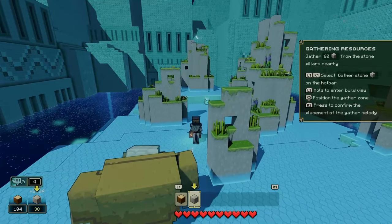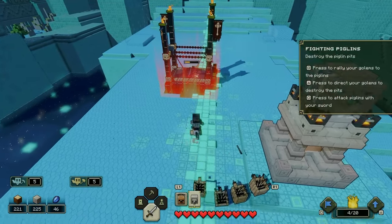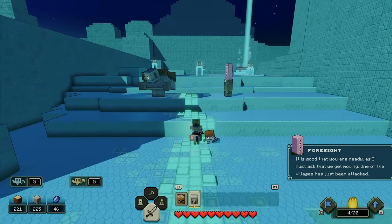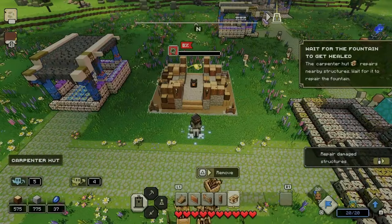Immediately, this throws us into the tutorial, where we learn how to order allays to mine resources for you, and to create troops to attack things for you — which is essentially 90% of the game. Upon completing this, we earn our first trophy of the 41 needed to 100% this game: Complete the Tutorial. We are locked in.